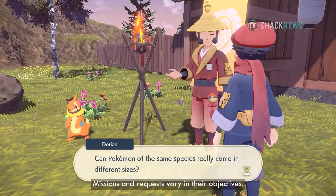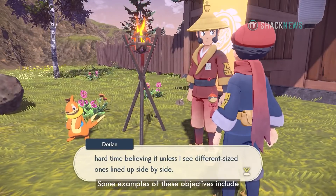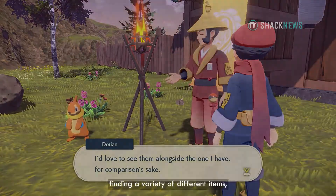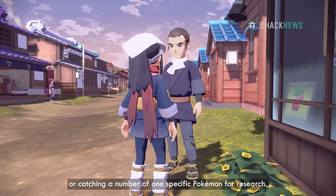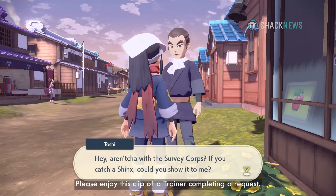Missions and requests vary in their objectives. Some examples include discovering a specific Pokémon, finding a variety of different items, defeating powerful Pokémon in battle, or catching a number of one specific Pokémon for research. Please enjoy this clip of a trainer completing a request.